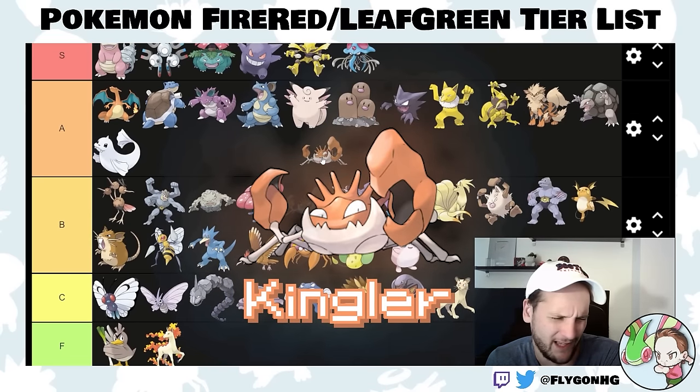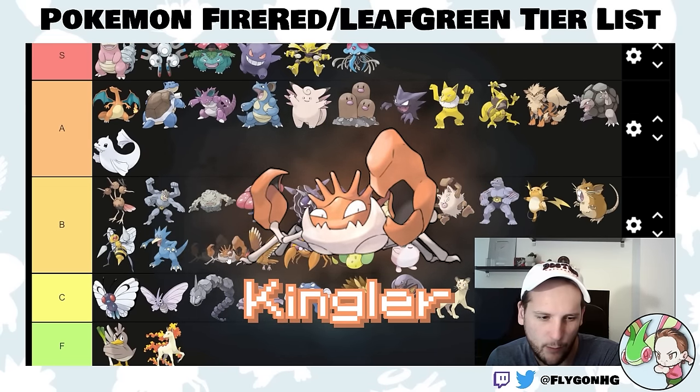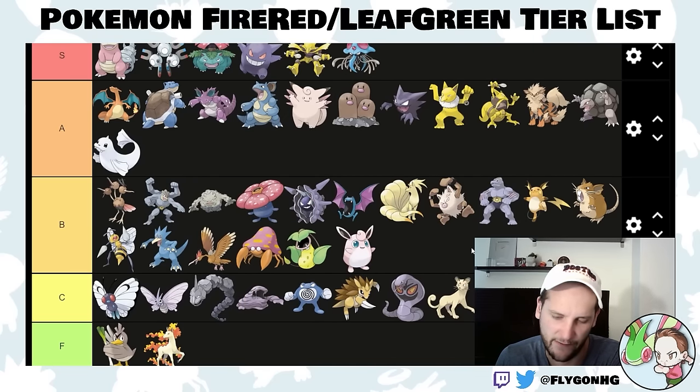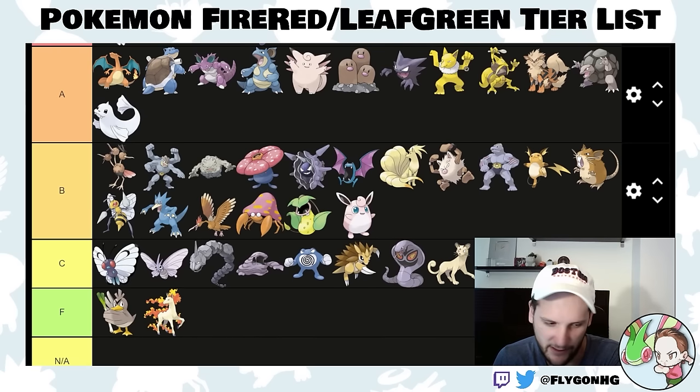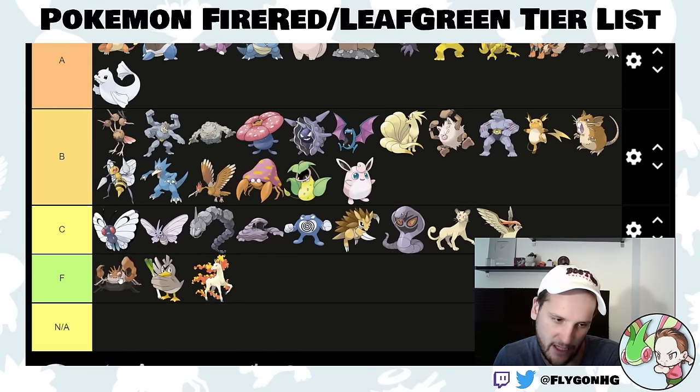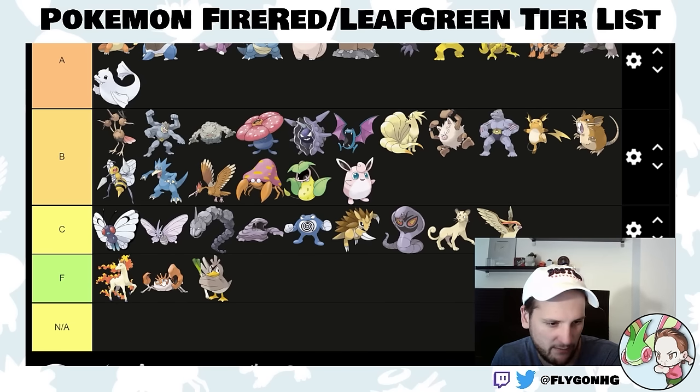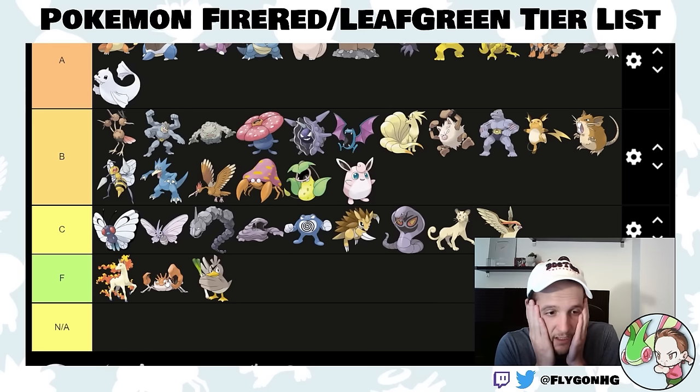Kingler — possibly a LeafGreen exclusive — this is a C-tier Pokemon, maybe even F-tier. Especially because of the lack of physical-special split, this Pokemon sucks. There are so many other water types — don't use this one.